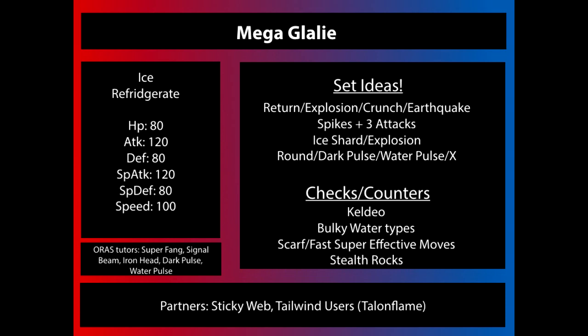Some interesting moves from the Oras move tutors: Super Fang, Signal Beam, Iron Head, Dark Pulse, and Water Pulse. The most notable are Dark Pulse and Water Pulse. Iron Head doesn't really offer great coverage outside of hitting Fairy-types. Super Fang could be interesting on a bulky Mega Glalie, but that's not the best idea for an Ice-type with poor defenses. Water Pulse and Dark Pulse offer some interesting coverage options with nifty secondary effects, so they're definitely worth a look.